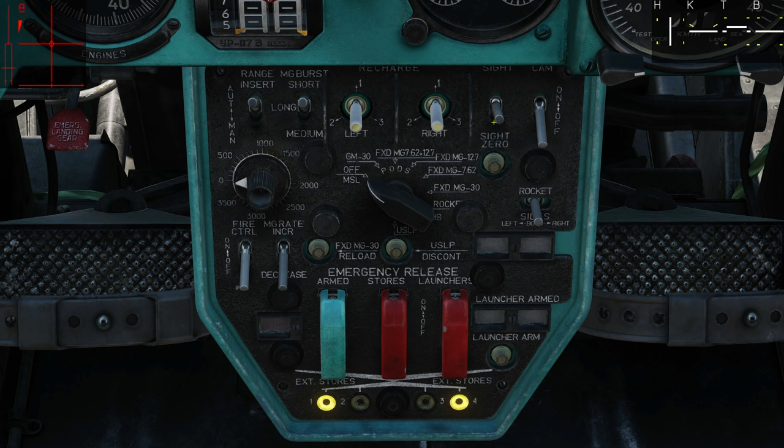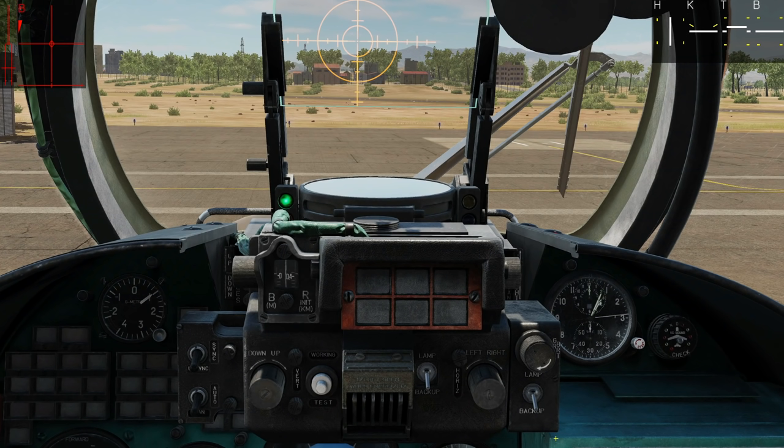Sight on. Weapon selector — make sure it's in the fully anti-clockwise position to off or missile. Fire control, similar to master arm, on. If we want to jettison the actual missile launchers, we can do that by opening that and then putting this switch up, but we don't want to do that right now. Next, gun sight — we must sync our gun sight with the operator's gun sight.